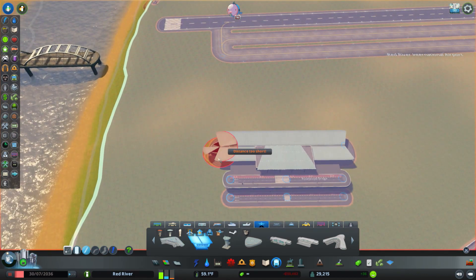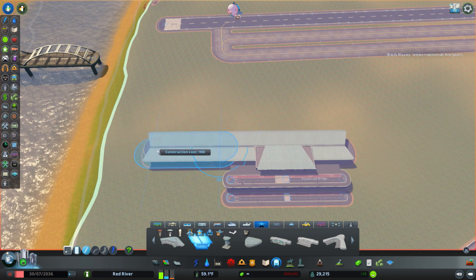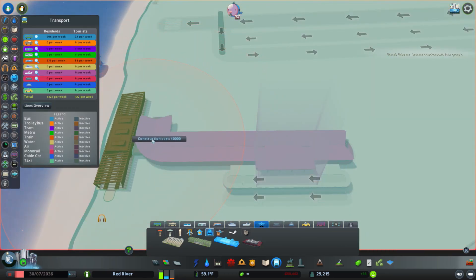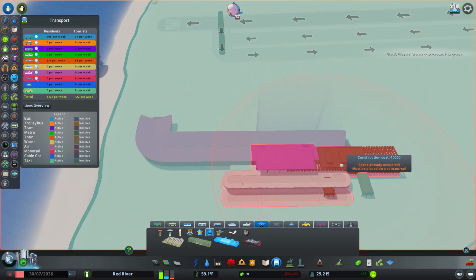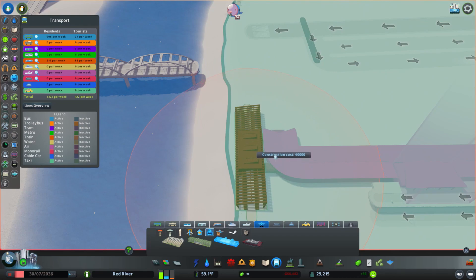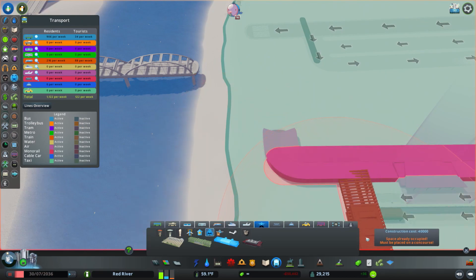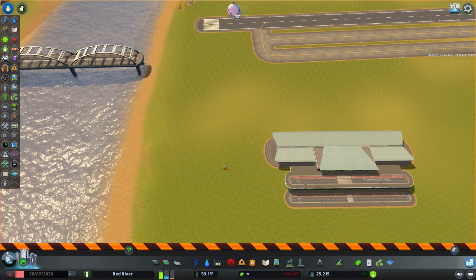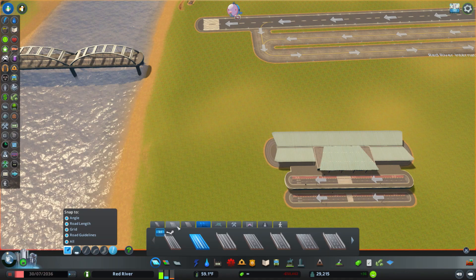So modern airport concourse — kind of bring this out and back a little bit. I don't remember exactly if it needs to be a certain way. What if I just want to attach it to the end? I don't think I can, but that's okay. Got it — incredible. So we are in business.